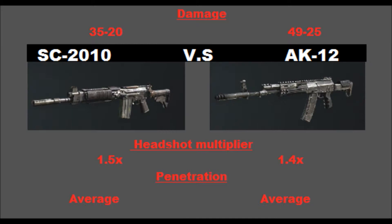The head multiplier is pretty crazy — the SC-2010 has a 1.5x head multiplier and the AK-12 has a 1.4x multiplier. I was not expecting that personally. I thought with the damage being that high, the head multiplier would also be higher, but it actually went down compared to the SC-2010, which was a little confusing for me.